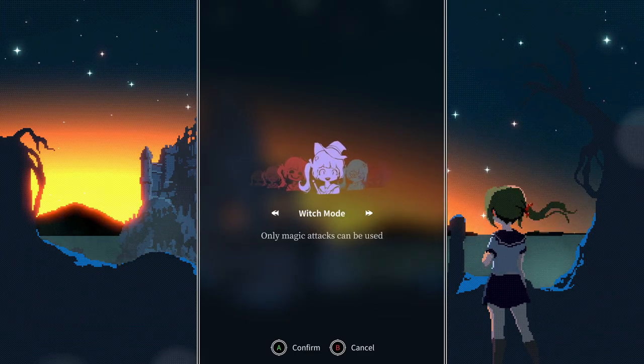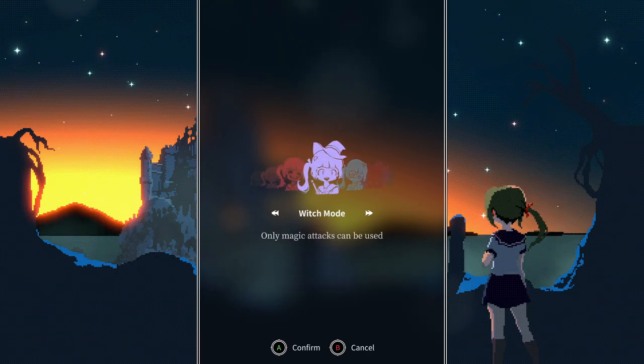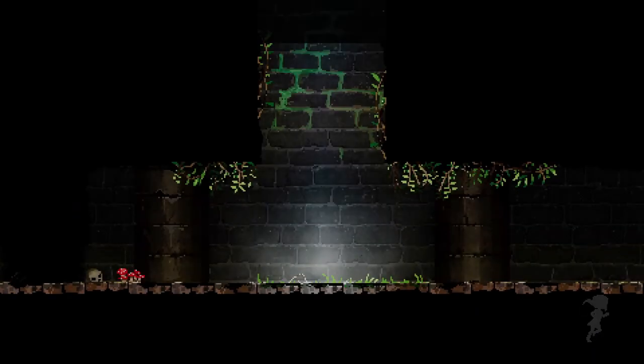I'll go in order: play a little bit of witch mode, then assassin's mode, and then boss mode. I think this will probably be just one episode or two — we'll see. With that, let's jump right into witch mode, where only magic attacks can be used.